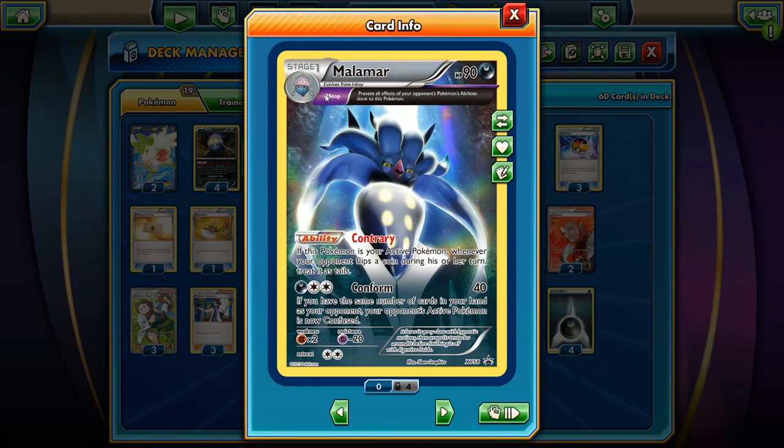It's going to be the Malamar with the ancient trait — the Stop ancient trait. It prevents all effects of your opponent's abilities done to this Pokemon. Pretty cool. It has 90 HP so you can search for it with the Level Ball. It has the really cool ability, Contrary. If this Pokemon is your active Pokemon, whenever your opponent flips a coin during his or her turn, treat it as Tails. That's any coin during their turn — coin flips in between phases don't count because that's technically in between phases. I believe that's the actual ruling.